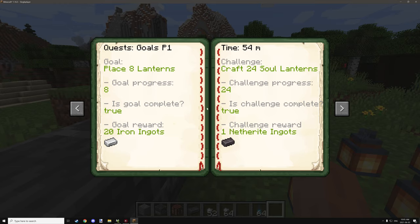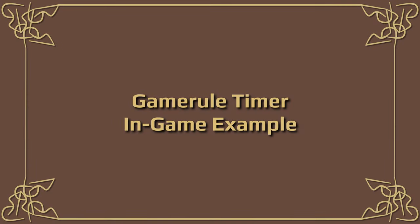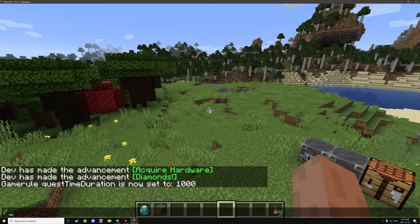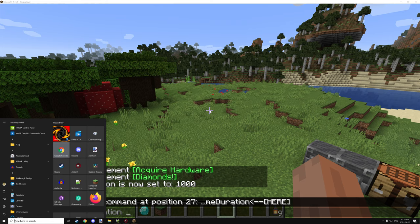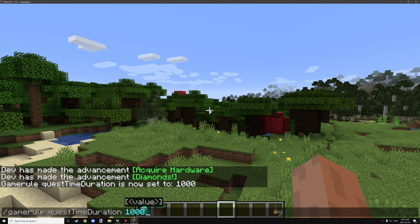That's basically the gist of it. I'm going to quickly take a look at what's going on with the progress bar — I think it was the first task that was having issues. I'll take a look at the first task to make sure it's running properly. Also, I did fix that issue — it's all sorted out now. There is a game rule in place where you can actually set the quest duration. This is in ticks — indeed it is in ticks. The default value for the game rule is 72,000, which will last one hour.